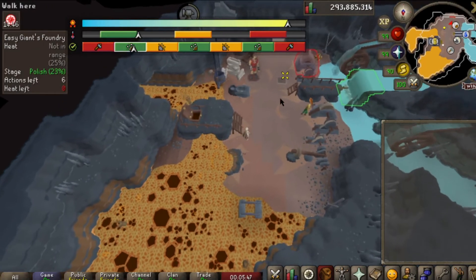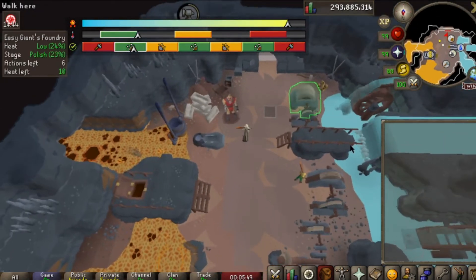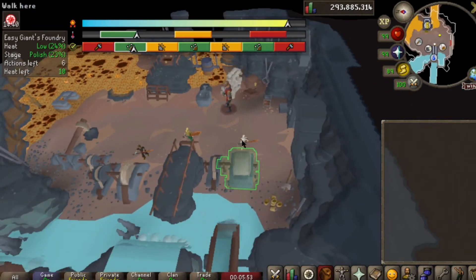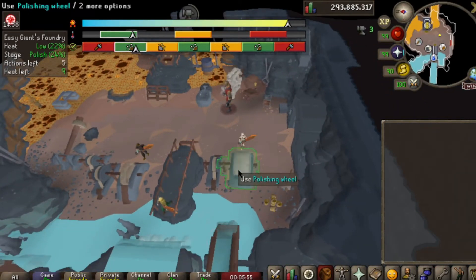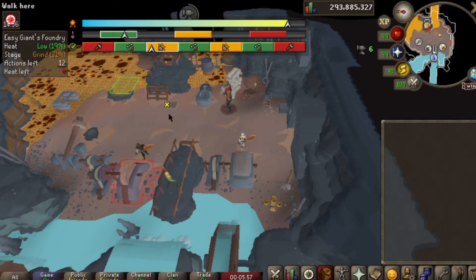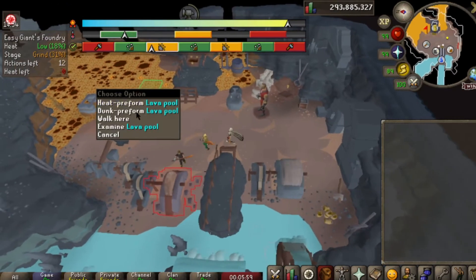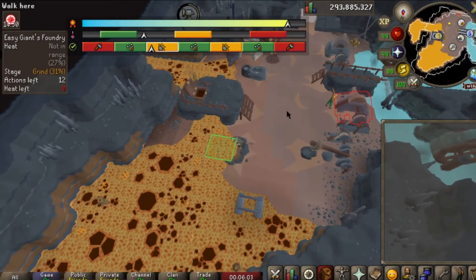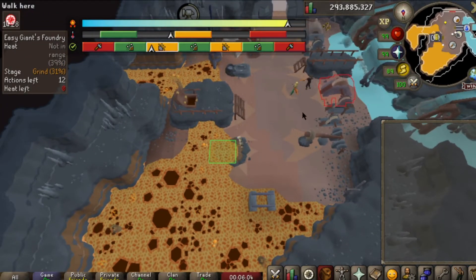With the hammer you lose heat, with the sharpening stone you lose heat, but with the grindstone you gain heat. With those you want to basically be in the red. If you're ever in red or green, you want to start at the top of them, and if you're in yellow you always want to start at the bottom because it works up. You basically repeat this and the more bars you use, the more cycles you have to do.